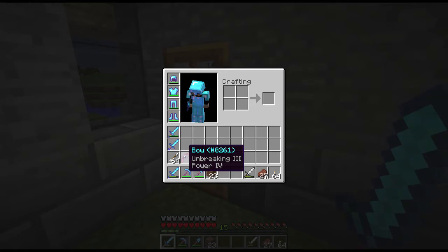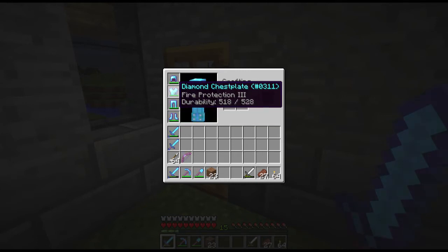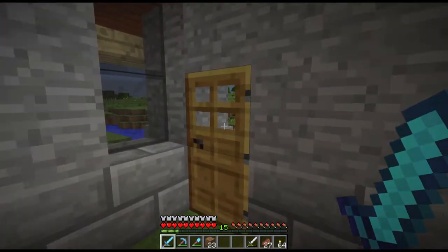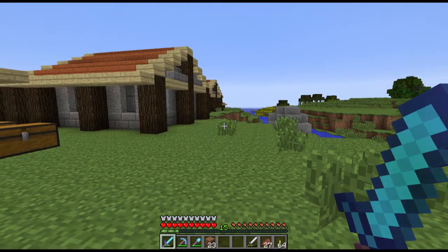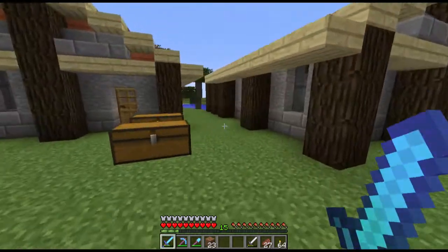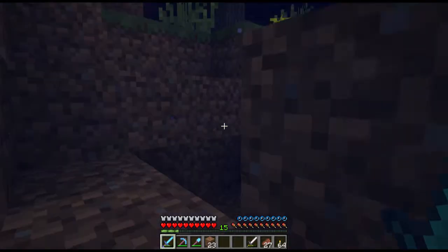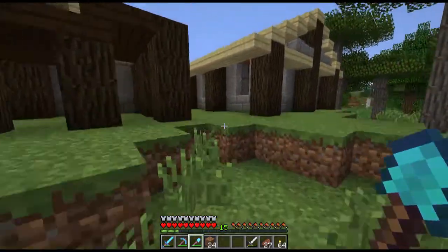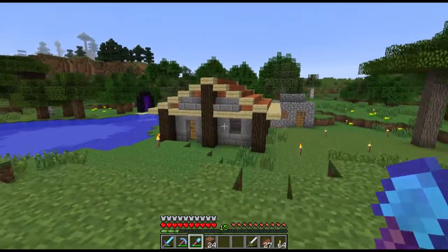Got a decent bow at least — it'll survive a long while and has decent power. Protection on my boots, projectile protection unbreaking leggings, fire protection — kind of useless. And protection and aqua affinity on the helmet. I wasn't sure what aqua affinity does — it turns out it's that you can mine faster underwater, which is cool for when you need clay that's a bit underwater.